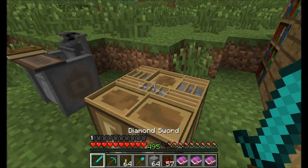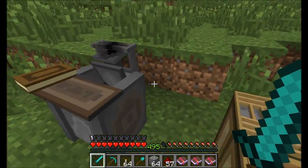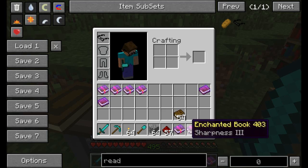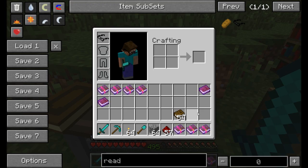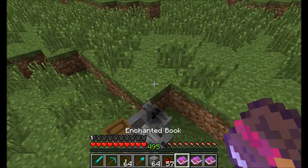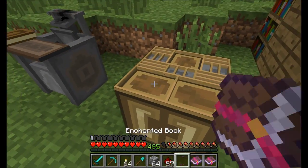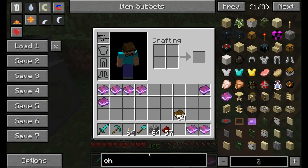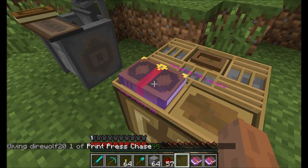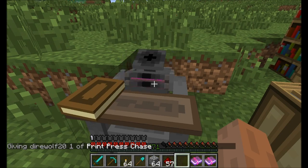It does require you to put your levels into the printing press. But once you've got that — we've got 58 ink left — Sharpness 3 times 3! So you can take one enchanted book and turn it into three of the same kind. And there's nothing stopping you from taking one of those copies, getting another chase, placing it back, and shift right-clicking on the book again to get another enchanted plate and doing it all again.